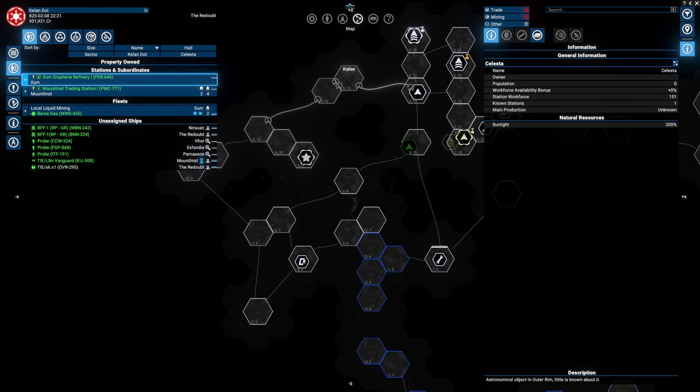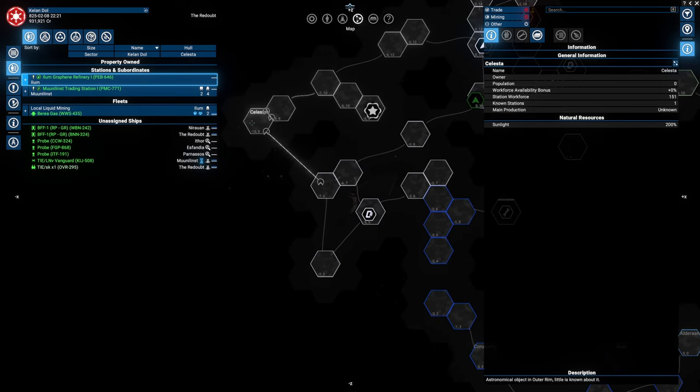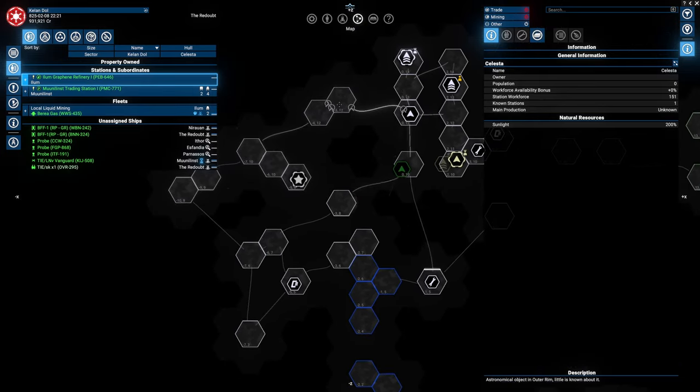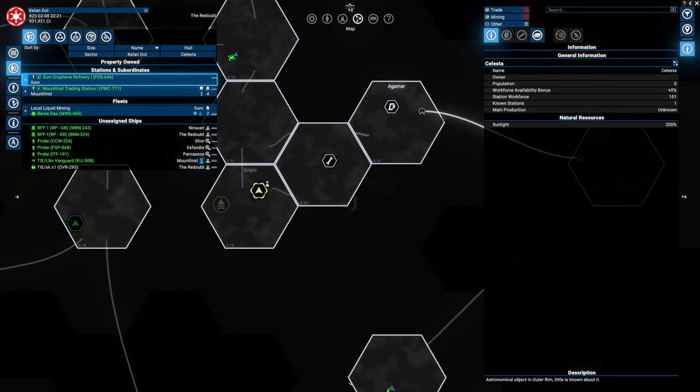I would set up a trade station in Calista, and then we could set up one, two, three, four, five — a trade station in Anstian. And from over here it would be two, three, four, five — set up a trade station in Agma, and so on. So it actually has a lot of opportunity for us.